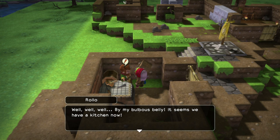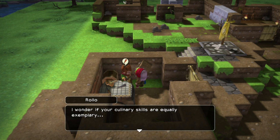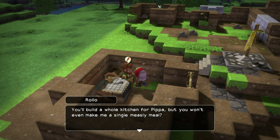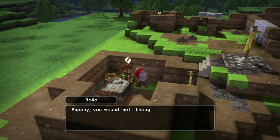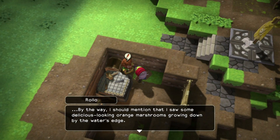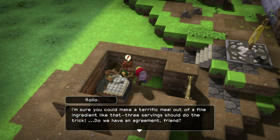By my bulbous belly, it seems you have a kitchen now. This creative power of yours is a wonderful thing. I wonder if your culinary skills are equally exemplary — why don't you test them out and make me something to eat? You'll build a whole kitchen for Pippa, but you won't even make a single meal for me? I thought we were friends. By the way, I saw some delicious-looking orange mushrooms growing down by the water's edge — I'm sure you could make a terrific meal out of that.